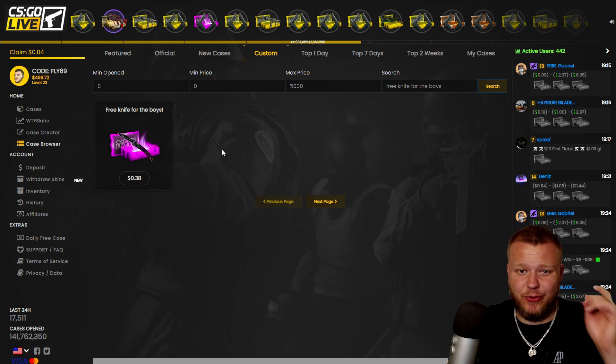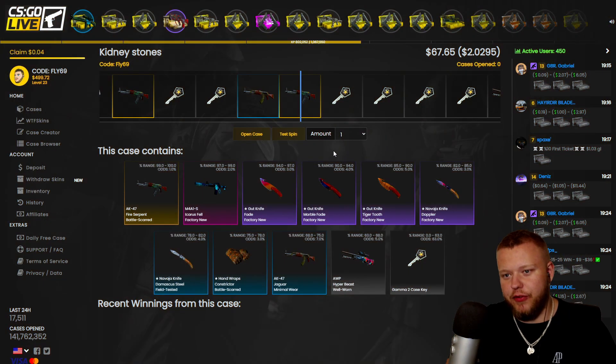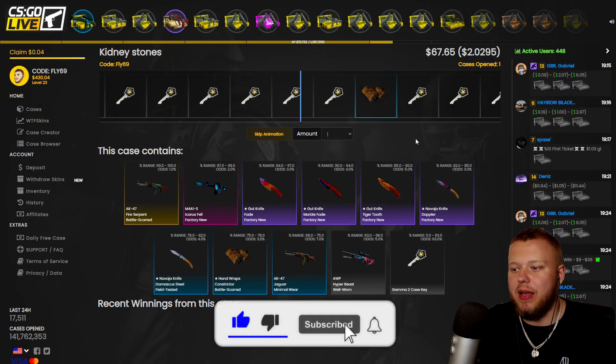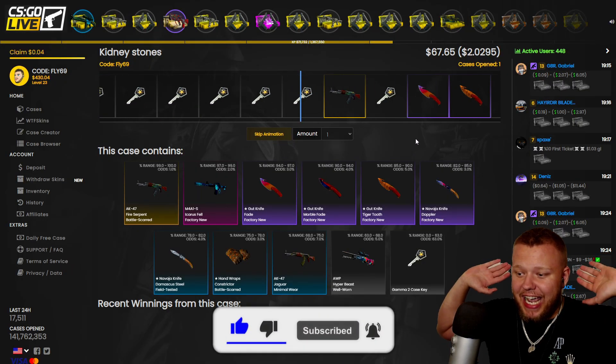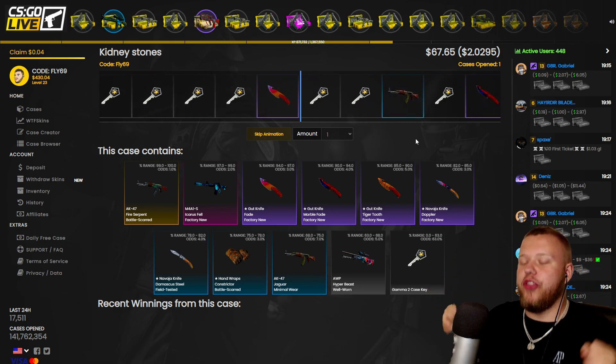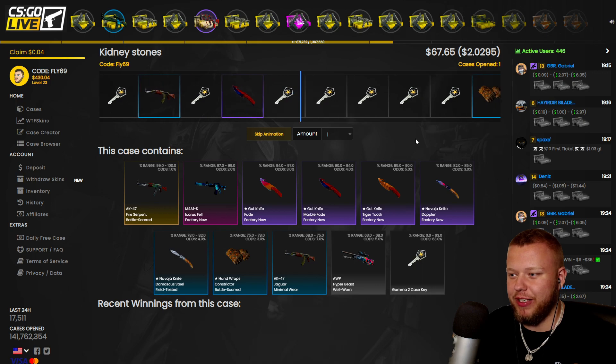Code fly420 — this is obviously non-sponsored, so it also helps me out to make more videos like this. I'm obviously risking $500. We're gonna start off with the kidney stone case, we're not gonna new-hash it, just open it off the bat. It's a 47% win chance.